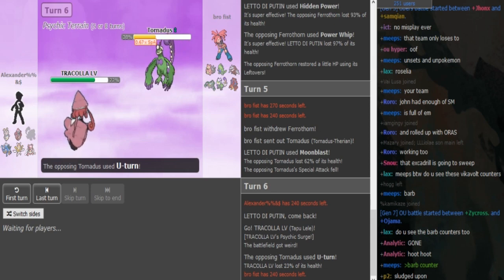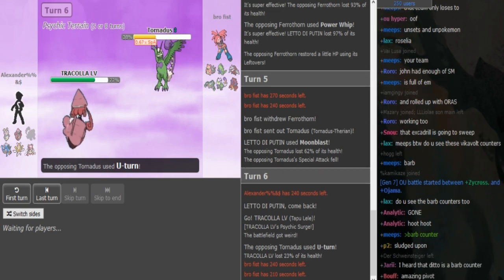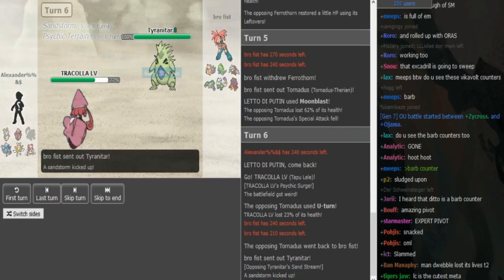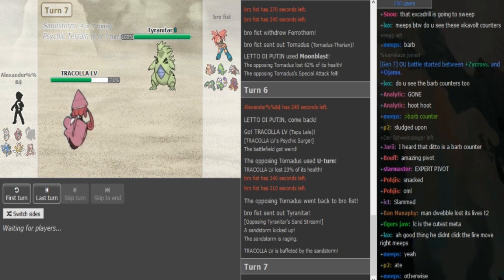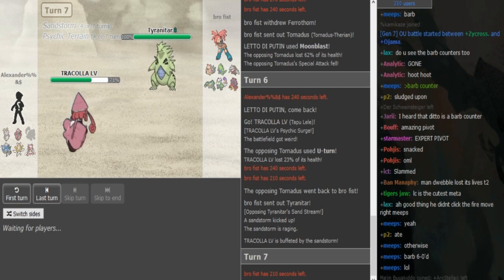I assume that plus-two Corkscrew Crash would do a ton to Gyarados. If rocks were up I'd be sure the Gyarados would just die to plus-two Corkscrew, but since there's no rocks we shall see if it can OHKo. I assume the Drill doesn't have Rock Slide — it's probably just SD, Iron Head, Earthquake, and Rapid Spin, because that's his only form of hazard removal.